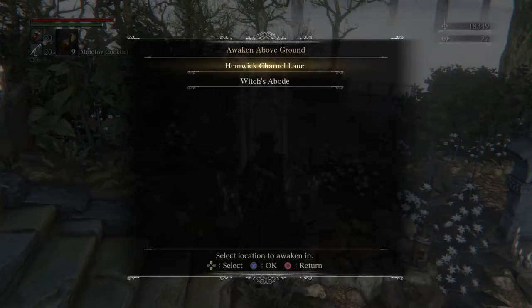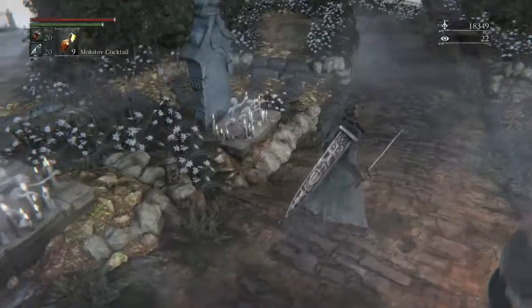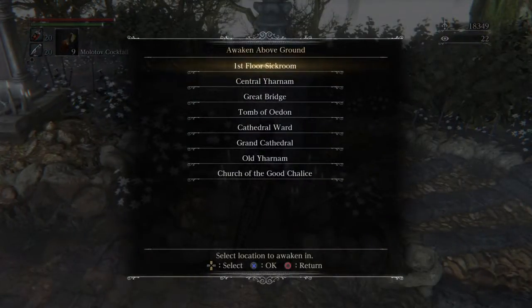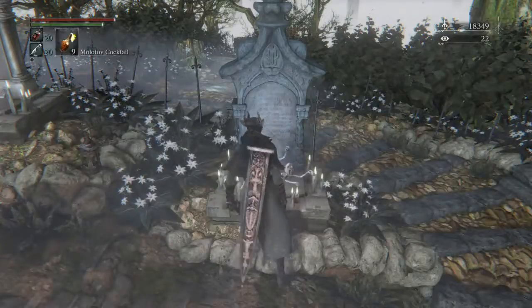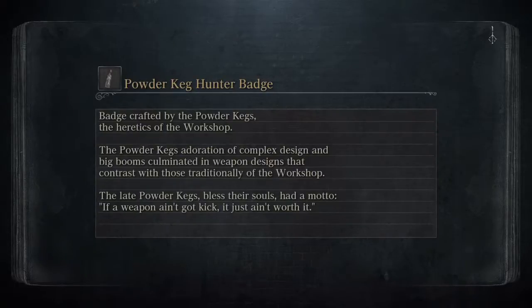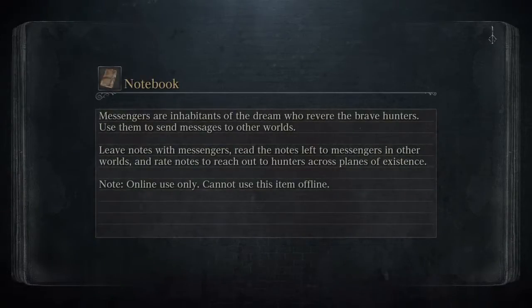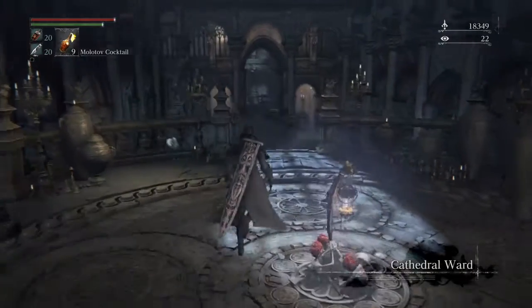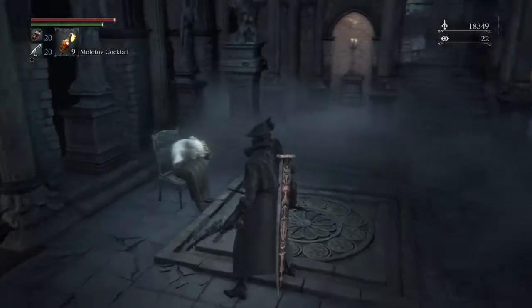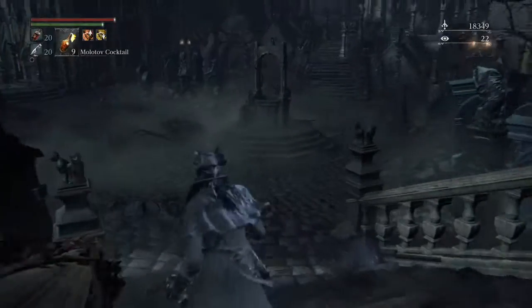So we've been to the Witch's Abode and Hemwick Charnel Lane — I don't think we can go further in that area. We'll have to go back to Cathedral Ward, and from there, remember when we went up to the grand cathedral and went left? That was to open the second altar. We have not gone right. I'm reluctant to go right because there are two hunters in that area — they're like semi-bosses and they're very fast. But now we have no choice.